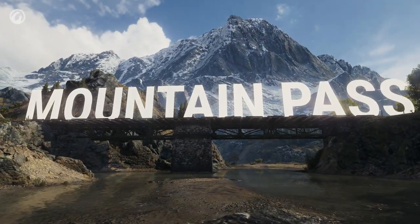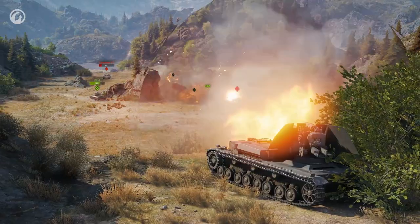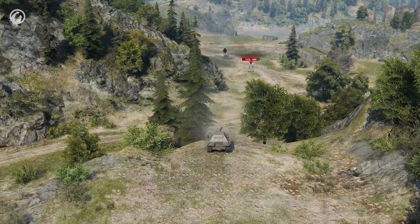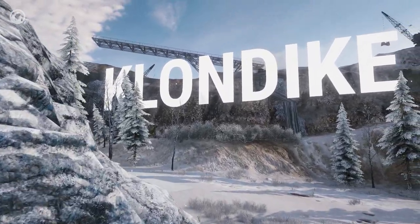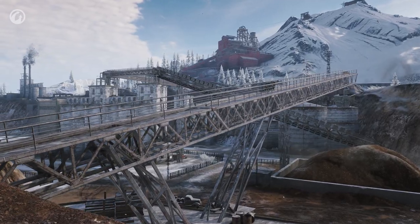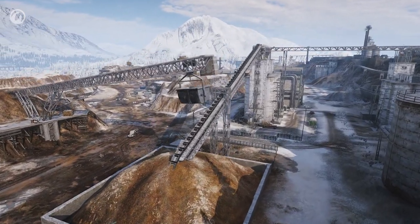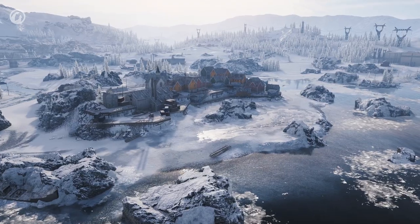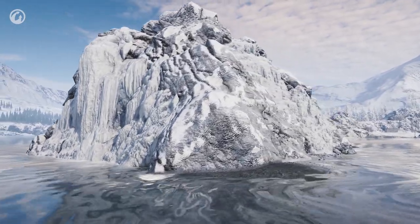On Mountain Pass, a number of convenient positions were added for the upper base team, providing a much more convenient way to control the northern and central parts of the map, while positions used by the lower base team remained intact. The Klondike map also returns to the game for grand battles — improved and with a new HD look, though gameplay remains the same: the same vast spaces, many drive-throughs, and three major combat zones — left flank, center, and right flank — all in the cold of the Canadian north.